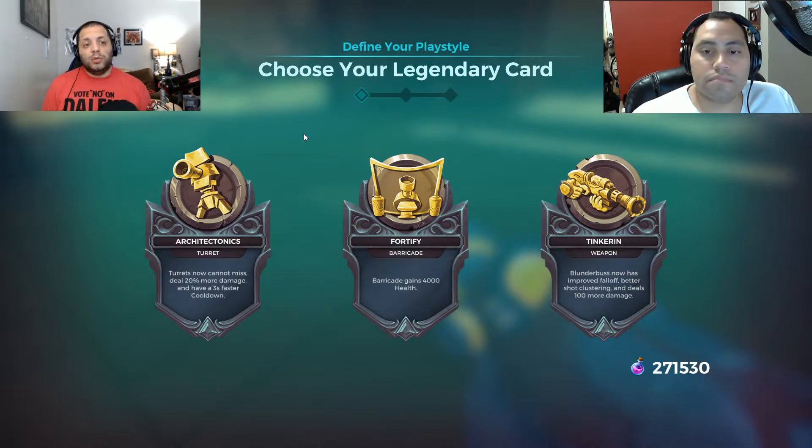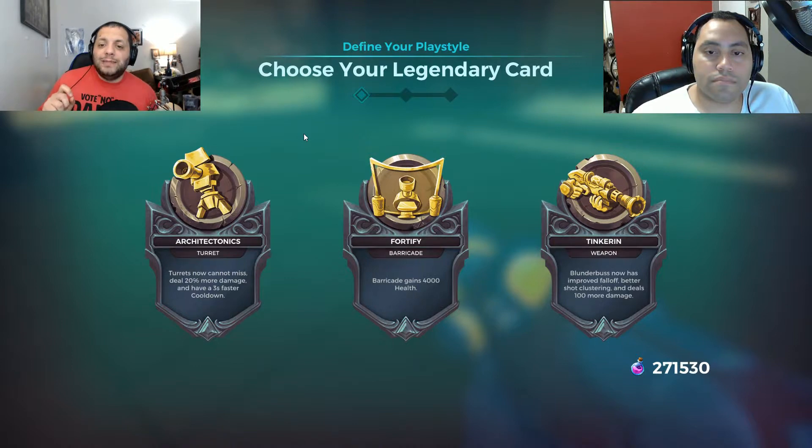Finally, Tinkering is a boost to his primary weapon, the blunderbuss, which has a spread like a shotgun and one of the biggest damage falloffs at range. Tinkering fixes some of that — his blunderbuss now has improved falloff, better shot clustering, and deals 100 more damage.